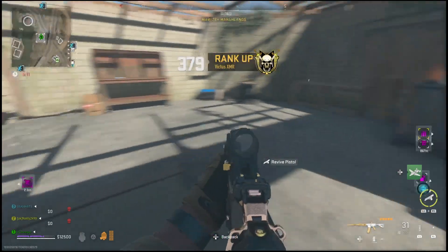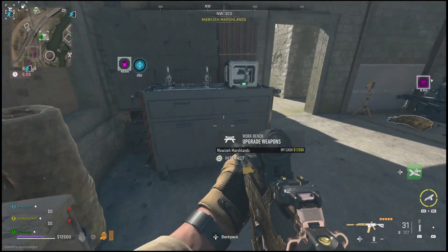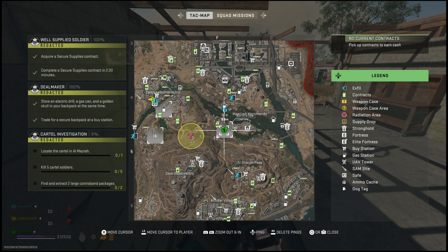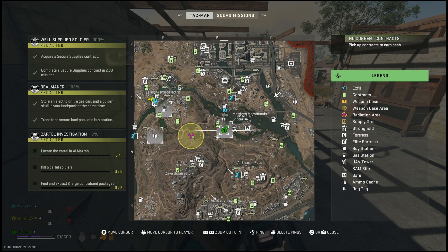Now as you trade for the secure backpack, all the stuff that was in your old backpack will be dropped, and instead of having that large backpack you will now have this secure backpack, which actually has a bunch of different stats on it and you can't hold as many things as you would in some of those other backpacks. Hopefully this helps you get this faction mission completed if you are having any trouble, and I will catch you guys in the next one.